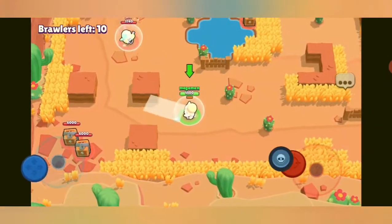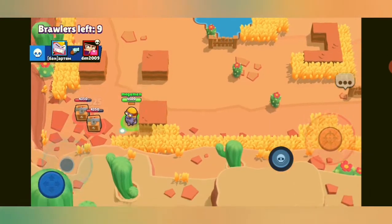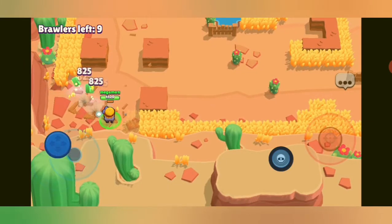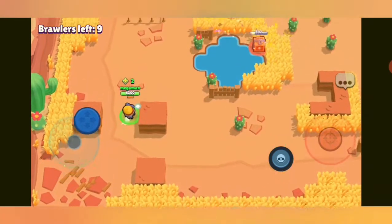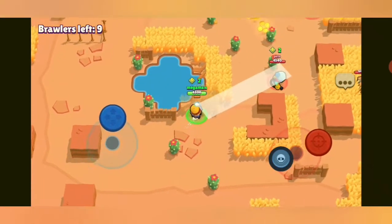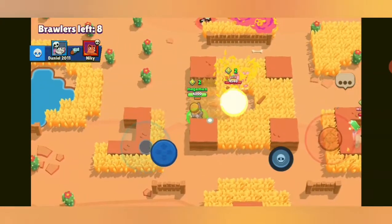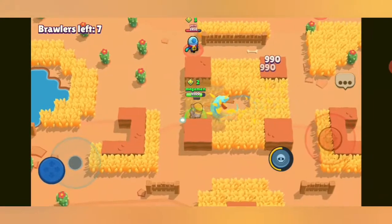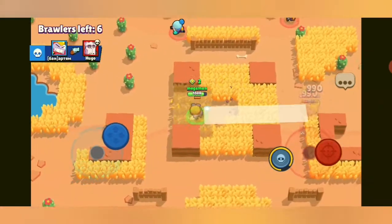We have a Gale but I ignore the Gale and go for the boxes to get the power cubes — just so essential. I love Carl too much. I love how his attack comes back to him and his recharge is so quick, because as soon as he gets his pickaxe back his ammo is recharged.